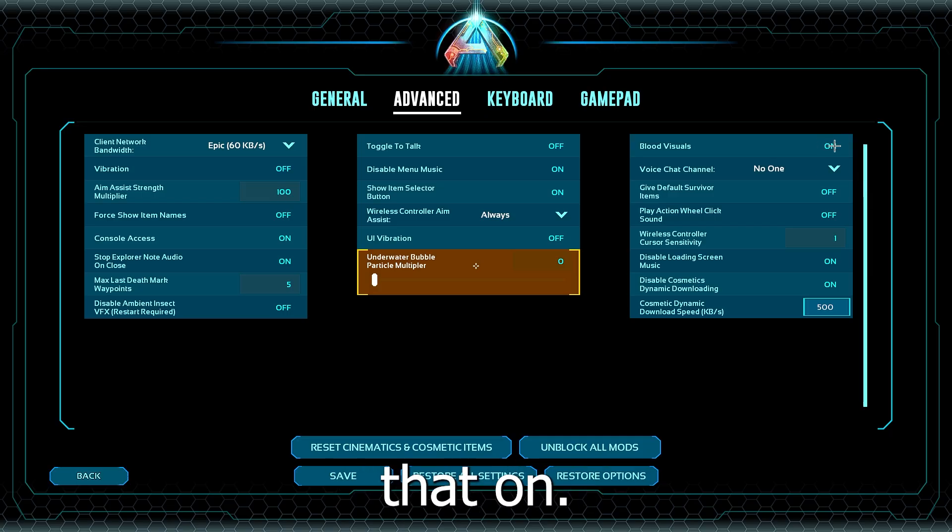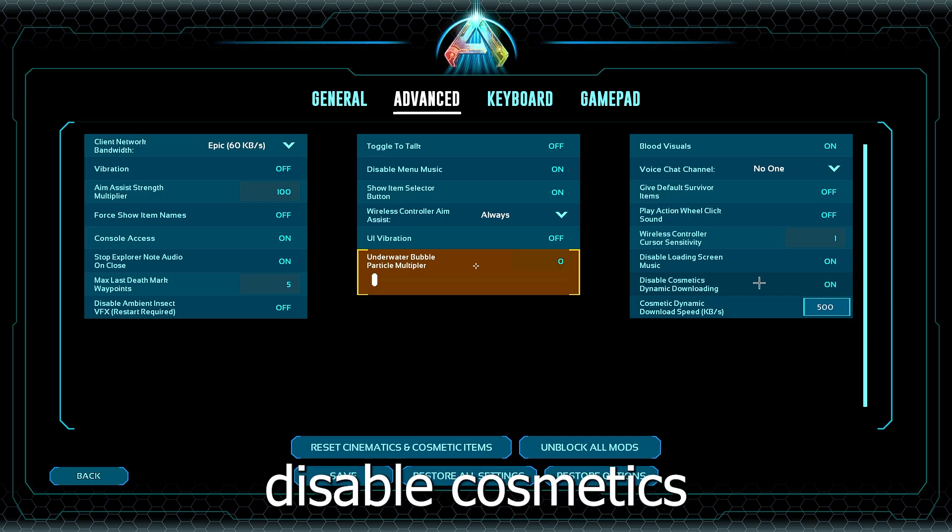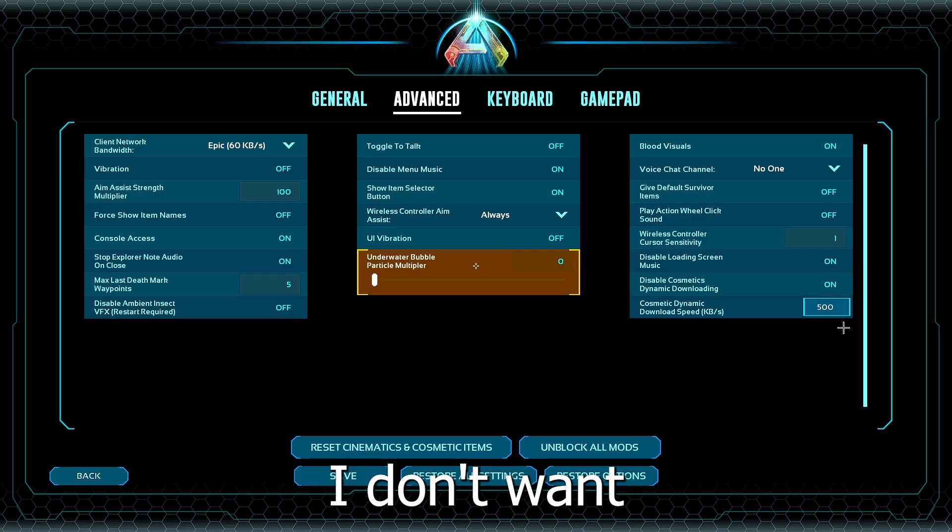Blood visuals - make sure to have that on. If you have it off, you don't see your tames getting low anymore, so you have to have this on. Give default survivor items - off. You don't want a bunch of junk in your inventory when you're spawning. Disable cosmetics dynamic downloading - I have this on. I don't want the game to install random mods on my PC or game. I want to see only the mods that I want to see.